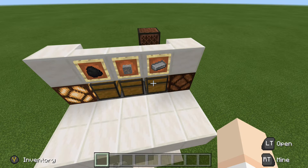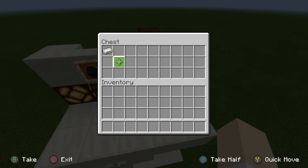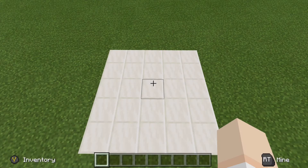There we go — everything is finished. We open up our chest and there is our iron ingot. Now that you have seen how this works, let's go ahead and take a look at how to build it.